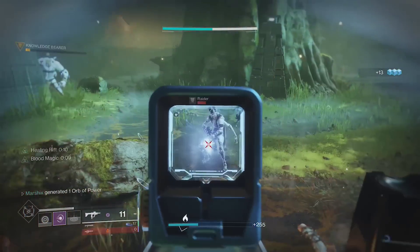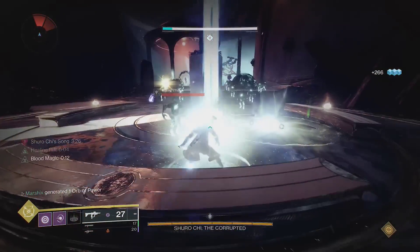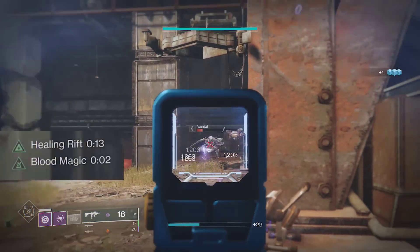Now let's look at the exotics you can pair with this to make some insane builds. The first combo lets you have a rift up at all times. Sanguine Alchemy will cause weapon kills to give you 5 seconds of blood magic. While you have blood magic, your rift timer is paused,